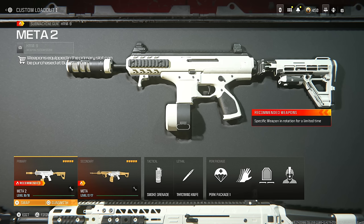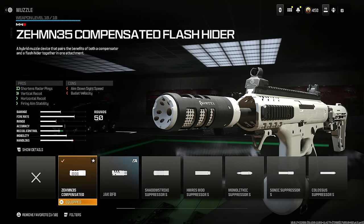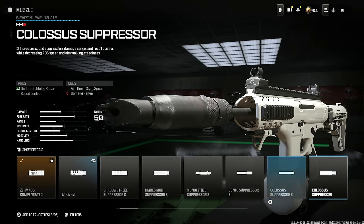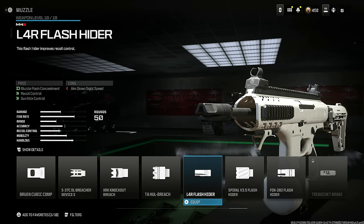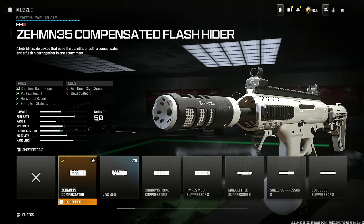Next is the HRM9 — basically the best SMG in the game, so I had to give you guys a build to make it easy. Throw on the MN35 compensated flash hider: it shortens radar ping, helps with vertical recoil, horizontal recoil, and firing aim stability. You do lose some bullet velocity and aim down sight speed, but I highly recommend it. If you don't want to use this, the only alternatives I'd really recommend are the monolithic suppressor or the L4R flash hider if you don't want to lose bullet velocity — though I don't think you'll notice the difference, so keep the MN35.